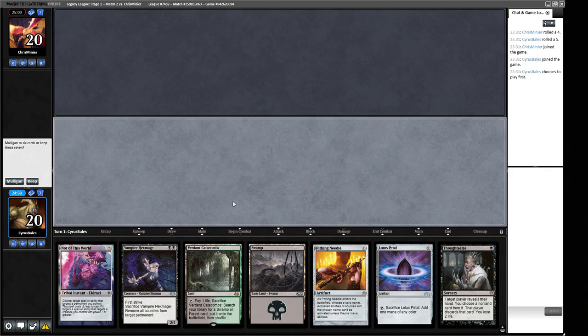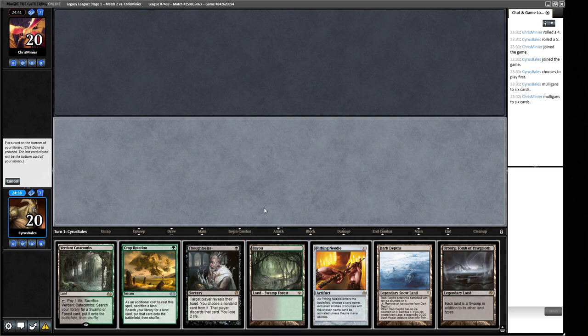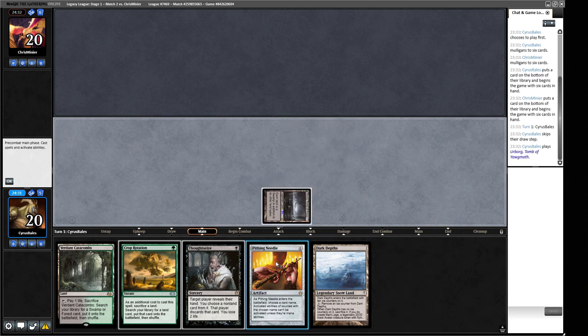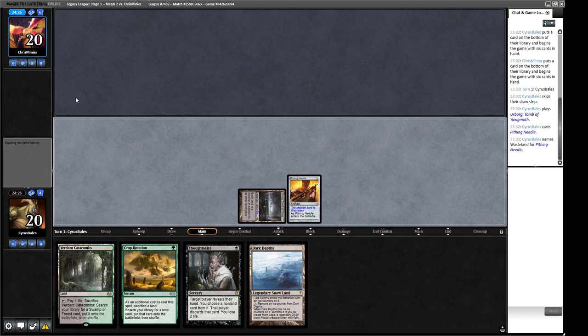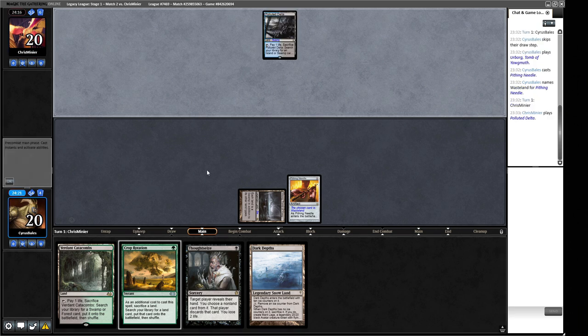Our opening hand for round two doesn't have the ability to find a Dark Depths, so we mulligan. The next hand has a turn-three kill with protection through Wasteland and a Thoughtseize — we'll ship the Bayou. The best start is Urborg into Pithing Needle, and if our opponent is a blue deck we can Thoughtseize before going off, hitting closer to the combo turn. If we Thoughtseize first and they have a Wasteland, they can take our Crop Rotation. And if we do the Thespian Stage first, we expose ourselves to Wasteland. It might be a Bug Scam deck.